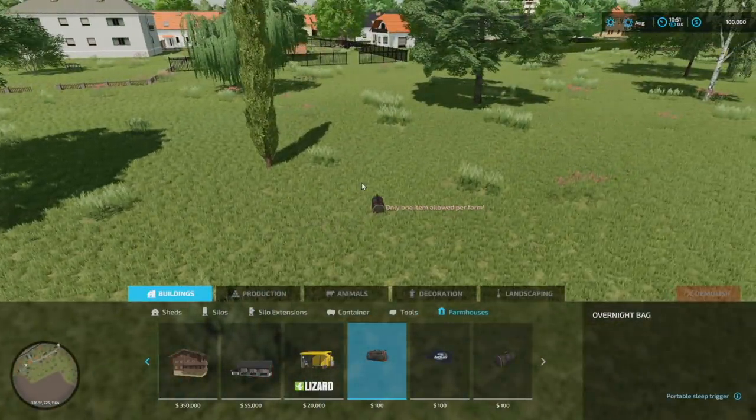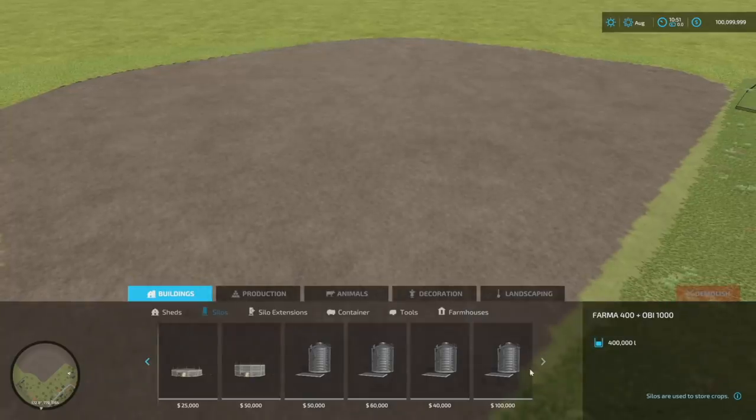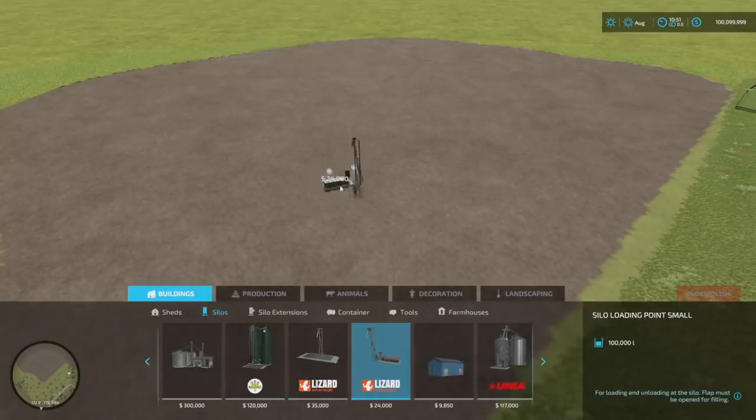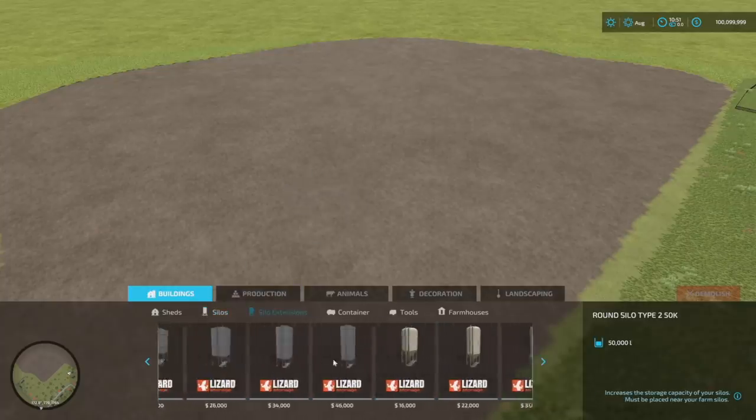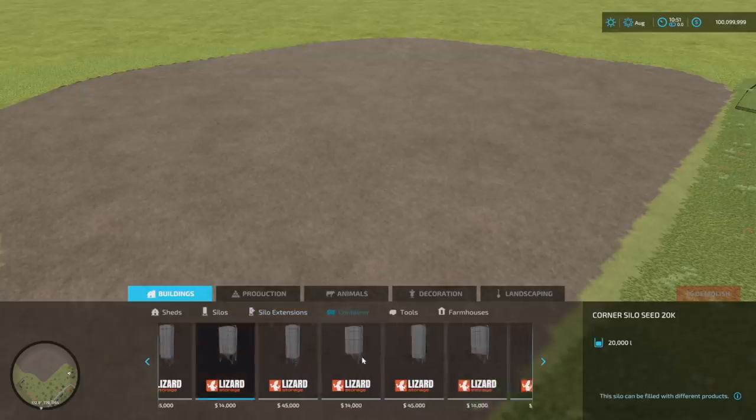Next is the Silo System Pack - there is a ton of stuff in here. All kinds of little silos, loading stations for large and small, silo quarters with 30,000, 40,000, and 50,000 liter capacities. You also have round and square extensions, and silo corners for seeds, lime, fertilizer, fodder, and more. It is a massive pack with an enormous number of individual pieces - apparently 46 items total.